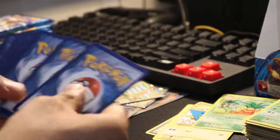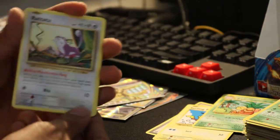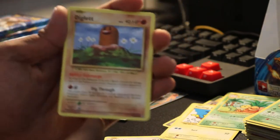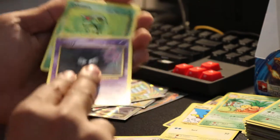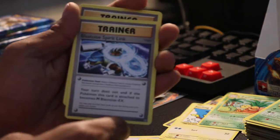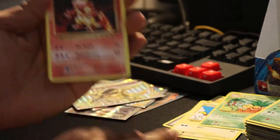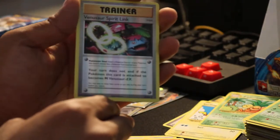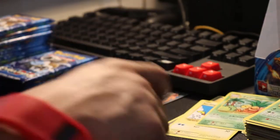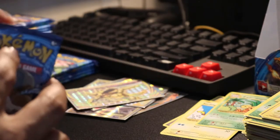Next pack — so far so good. Rattata, Diglett, Gastly, Caterpie, Energy, Blastoise Spirit Link, Energy, Energy Retrieval, Magmar. Reverse Venusaur Spirit Link. And our rare is an Electrode.